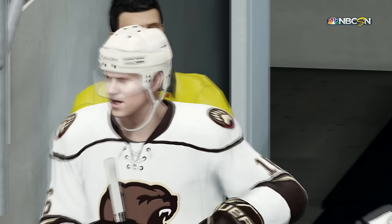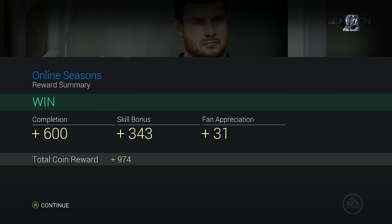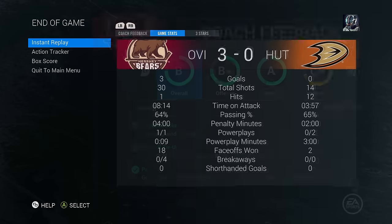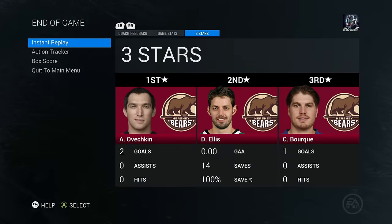That is pretty much the end of the game. Not much offense for that guy, which means we are winning our first ever game for Ovechkin's HUT. Let's take a look at the total coin reward: 974 coins! That's a lot of coins we can spend on a new player. Unfortunately we couldn't get Ovechkin's hat trick. Stats: 30-14 in shots, 8 minutes and 14 seconds time on attack to 3 minutes and 57 seconds. We absolutely destroyed that guy. For the three stars: Alexander Ovechkin picks up the first star with 2 goals, Dan Ellis picks up the second star with a 100% save percentage and a shutout, and Chris Bork gets the third star with that final goal.